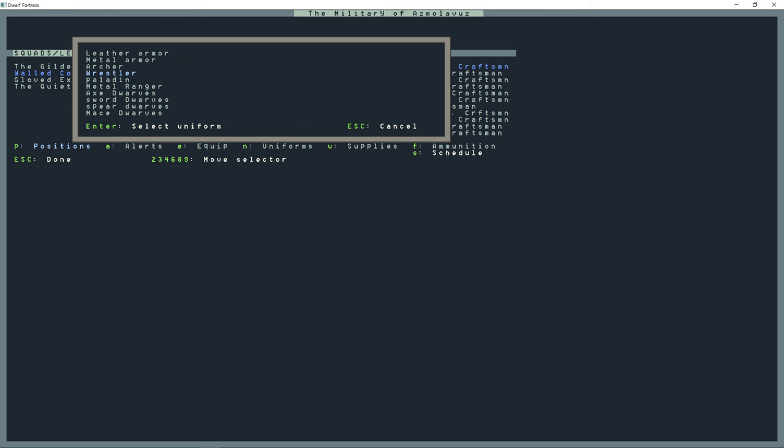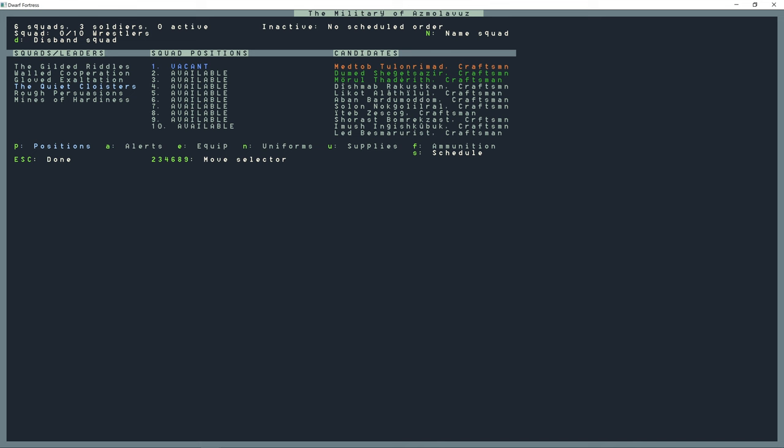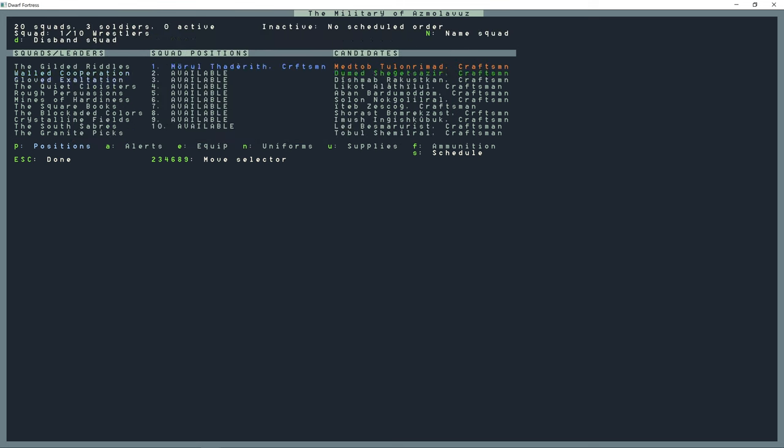Note that you can only create a new squad when you're on the Militia Commander slot — if you're on the first squad you don't have the option to press L. I created 20 squads total. This is going to be a pretty big fortress. The first squad I'm going to fill up; the rest after the first three are all vacant.